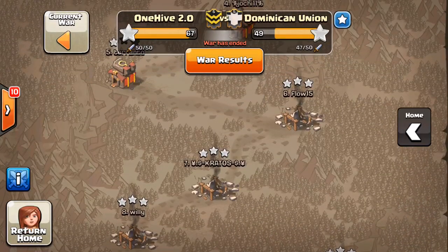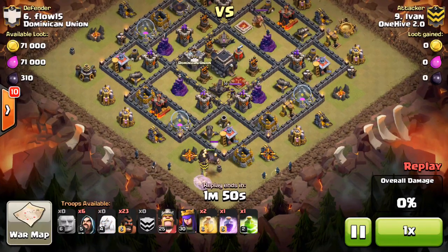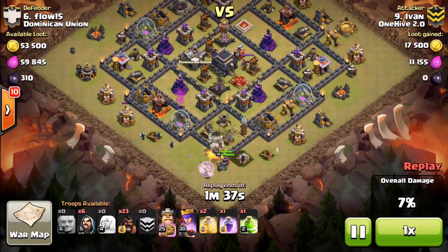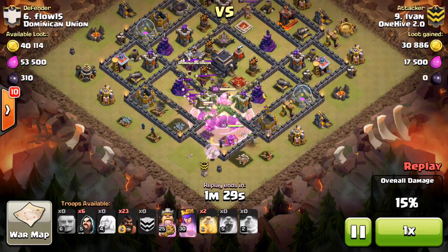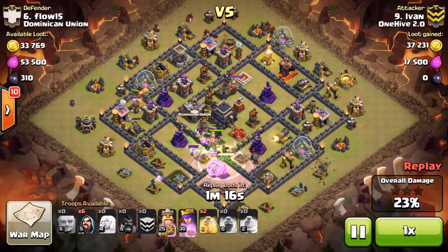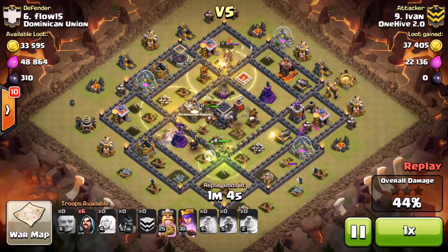Next we're looking at an attack by Ivan — a Hog Giant Healer. This attack is pretty unconventional. We saw it a lot before, but the only reason we really see it now is because of the update where healers can no longer be hit by seeking air mines and air bombs. He does a great job here — he finds a really good base for it. All four of the air defenses were in the middle, so he had a really easy time avoiding them with his healers. They stayed out of range for almost the whole time the air defenses went down, and he just had plenty of Hogs to go around the rest of the base, with his Giants doing great in the middle while his healers heal them.